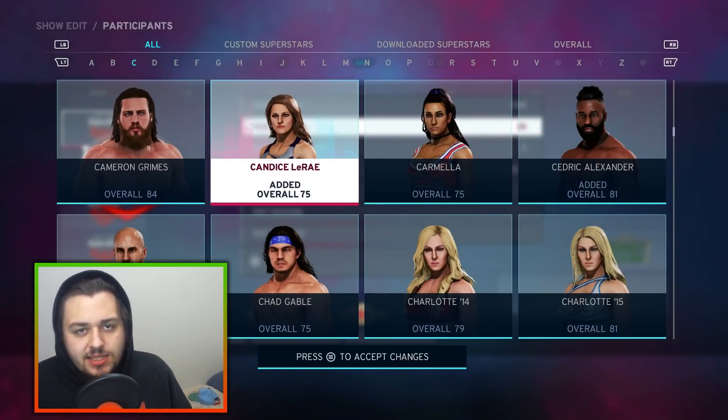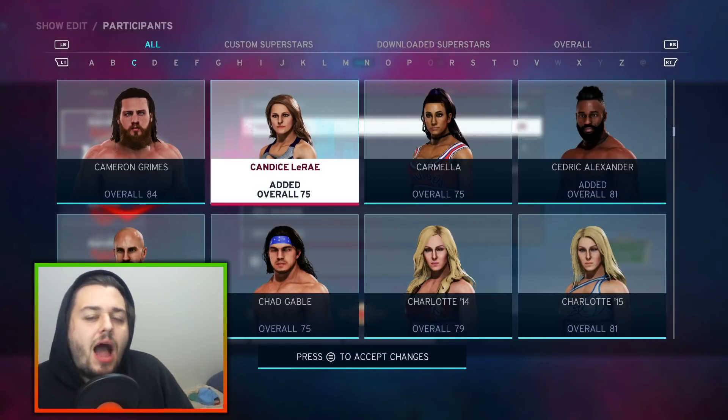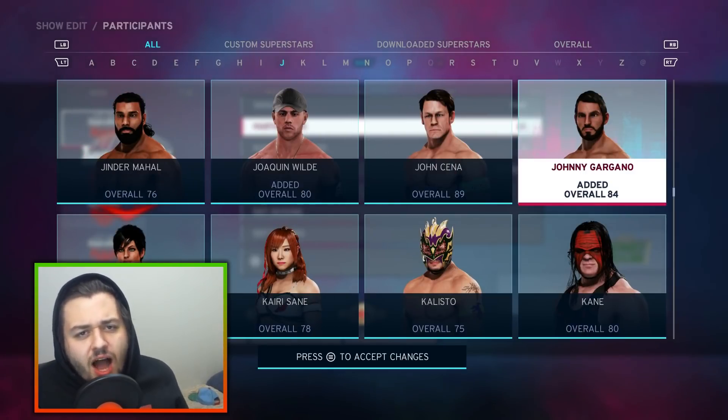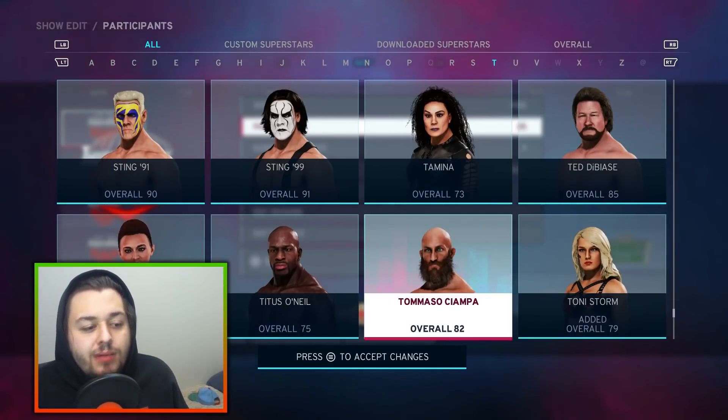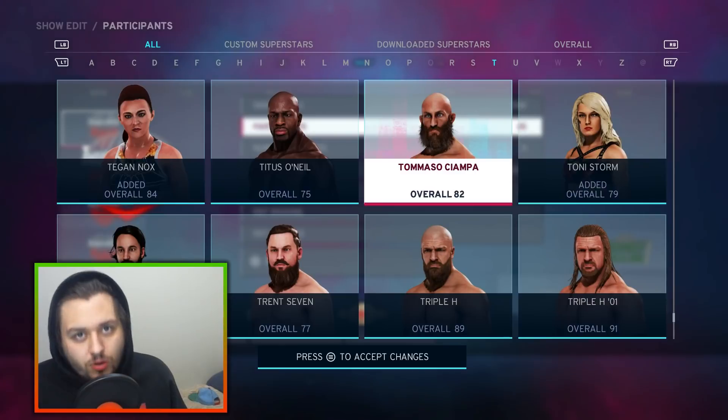Go ahead and give me Candice LeRae and Johnny Gargano because I want to bring the power couple of NXT to Monday Night Raw. But if I'm grabbing Johnny Gargano and Candice LeRae, I might as well grab the black heart, Tommaso Ciampa.